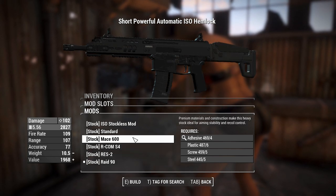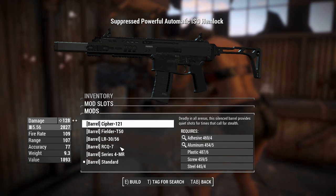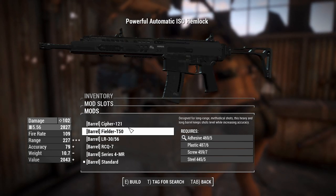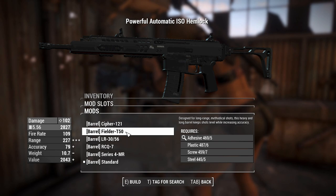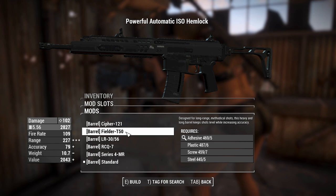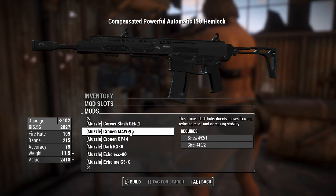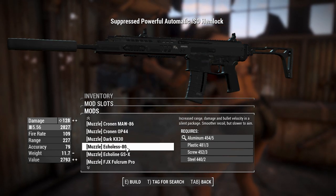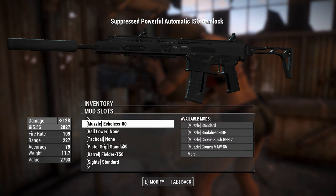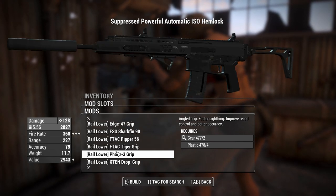The descriptions are basically the same as you'd find in Call of Duty, except for the standard one which just says 'better recoil.' You can have a barrel — you can make it long, or have barrels with integrated suppressors which look cool. I'm going to choose the Field T50, which gives 227 range — a lot better than a vanilla assault rifle. That also opens up a muzzle slot for a suppressor, giving us 128 damage using the Ace Operator perk.